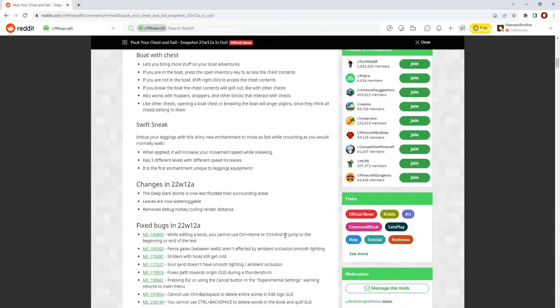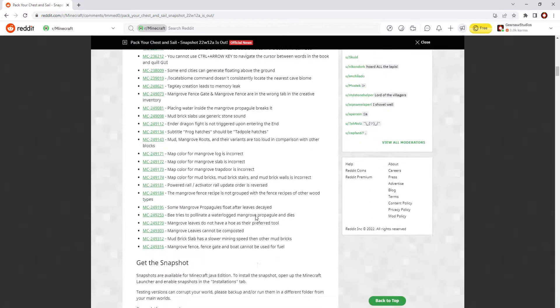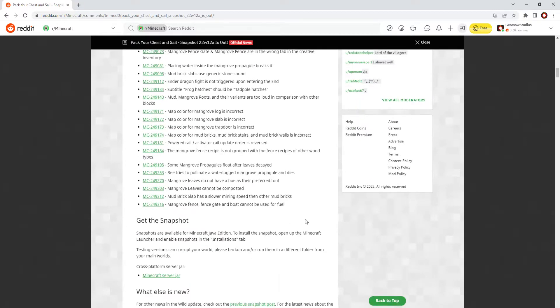The big changes: leaves are now waterloggable, which is going to be amazing for builders. The deep dark is less flooded, so less issues with that. And unfortunately for speedrunners, they removed the debug hotkey cycling render distance, along with a lot of things relating to mud bricks and mangrove stuff from just having inconsistent things.